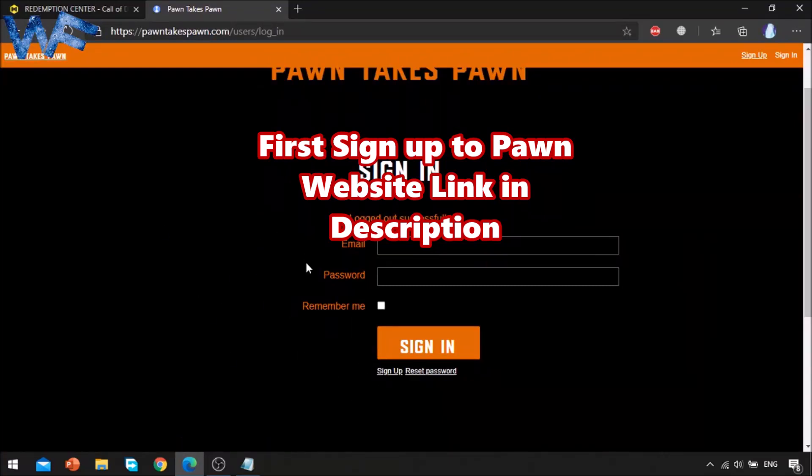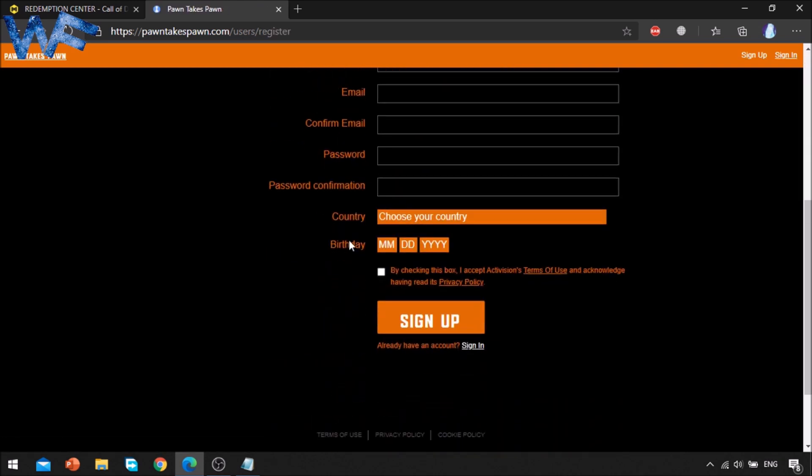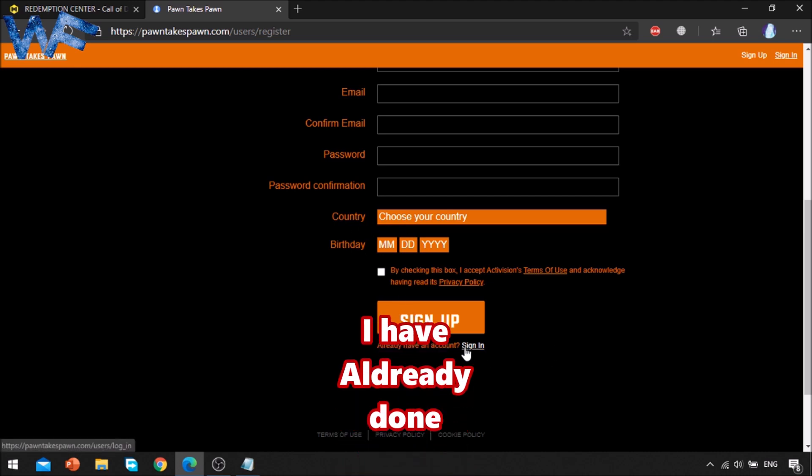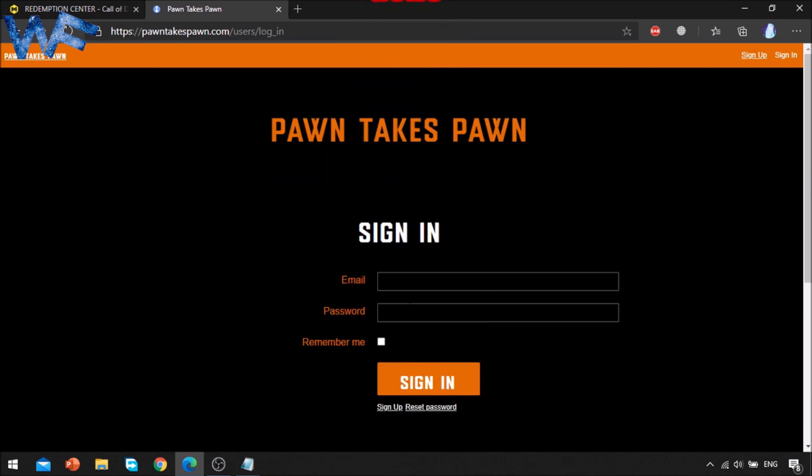First of all, go to the PAN website and sign up. The PAN website link is in the description. I have already signed up. Then save the password.